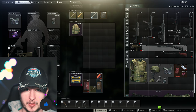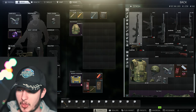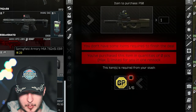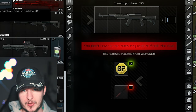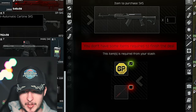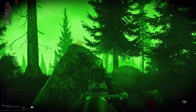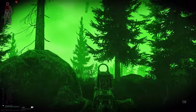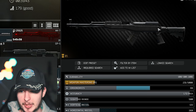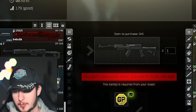Moving on to weapons — there's a wide range of options. Starting with the SKS: it's available as a barter from Mechanic Level 2 and it's not bad at all, especially since Battlestate Games gifted you some 7.62 BP ammunition. The barter costs around 45k — one GP coin and one screwdriver. You can add a grip, a sight, muzzle devices, and change the stock. It's a good solid base.